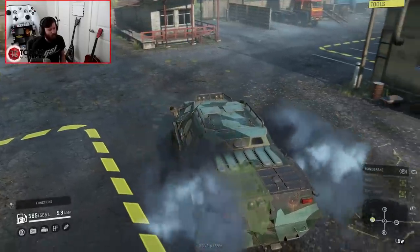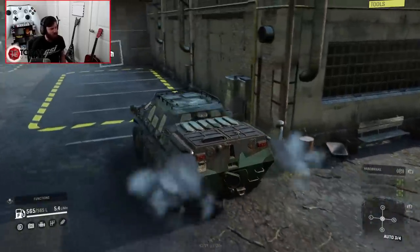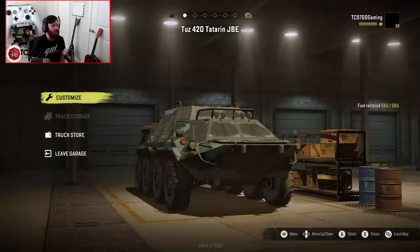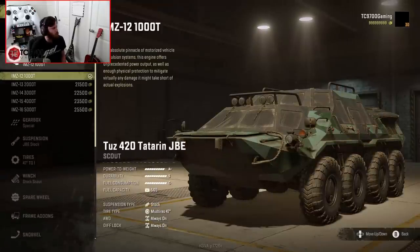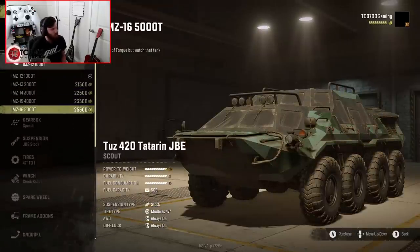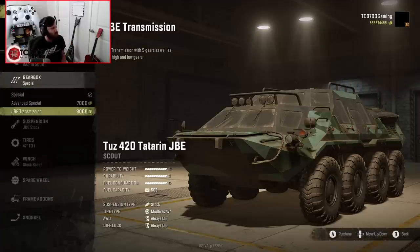I haven't driven it yet, but I've read the description on mod.io, and if the description is to be believed, I don't think I'll be putting this into my campaign playthrough, but I think it could be a very fun vehicle if you just want to go nuts with something. Top engine-wise, we have the IMZ165000T. Lots of torque, but watch that tank. Power-to-weight S+, durability S, fuel consumption C-. Everything is max, so that should be a warning straight off the bat that this thing is going to be wild.